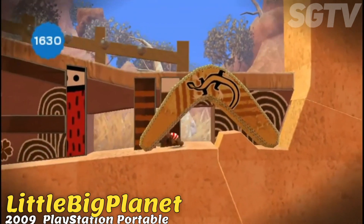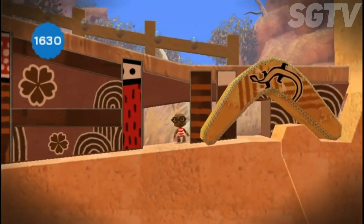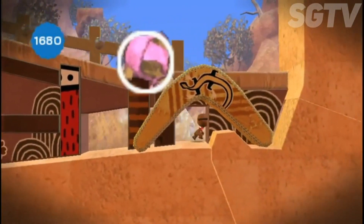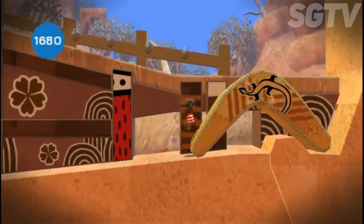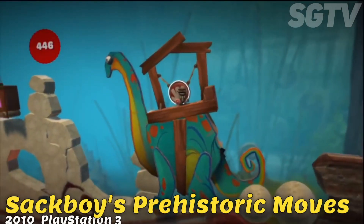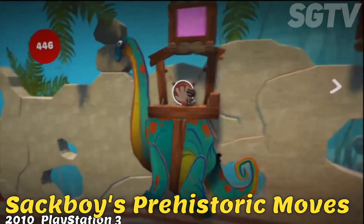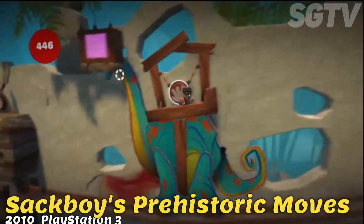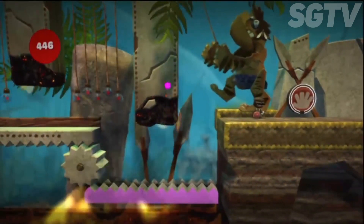Little Big Planet is also a puzzle platform game for the PlayStation Portable, developed by Cambridge Studio, featuring brand new levels and consisting of an introduction, 23 main levels, and 14 mini levels, two of which are mini games. Sackboy's Prehistoric Moves is a spin-off developed by Supermassive Games and Sony Worldwide Studios, playable with two to five players, requiring a PlayStation Move controller.